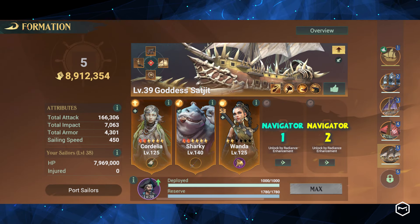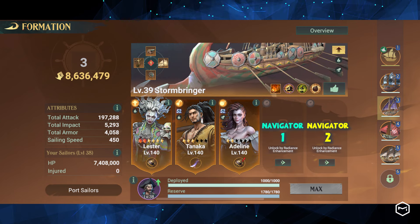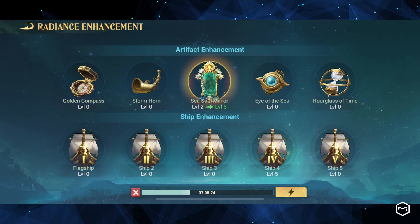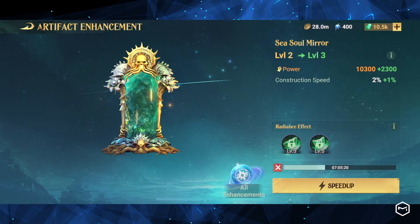Navigator is a new feature that was recently released, allowing us to equip ships with a fourth and fifth hero. But how can we quickly do this to outpace other players? Welcome aboard the Meta Instinct channel. In this video, we will provide tips and guidelines for the Radiance upgrade in Navigator and share some exciting news about Paxify.